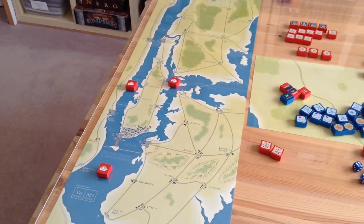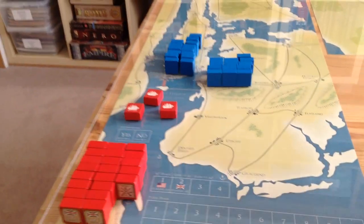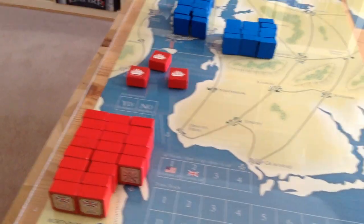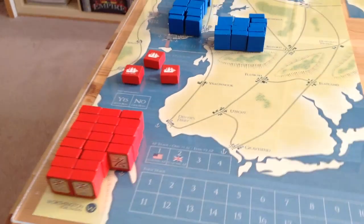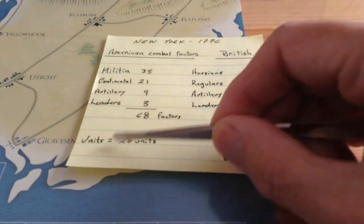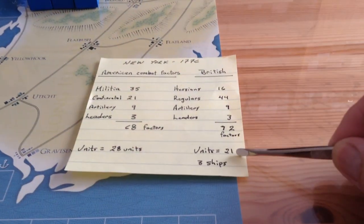This is really on the operational scale. In a typical setup, the rules state that one half of the American units must start on New York City itself, so I've put about 14 units there and the rest over in Brooklyn Heights. Other setups might put some men at Paulus Hook, New Jersey. I've only played one game and I got defeated soundly by my son. The Americans have 28 blocks, the British have 21 blocks plus three ships — so in blocks they're about equal, 28 to 21. In combat factors, the Americans have 68 and the British have 72, so they're about equal there too.